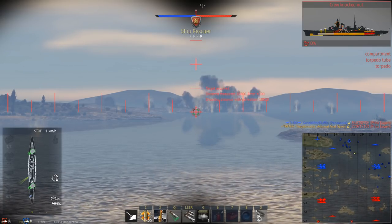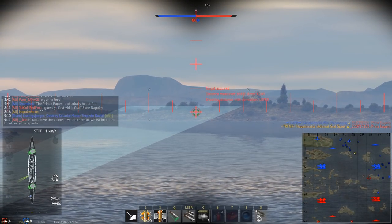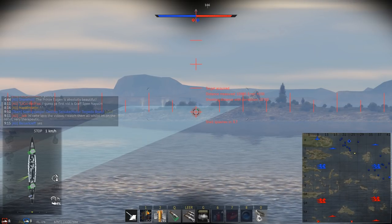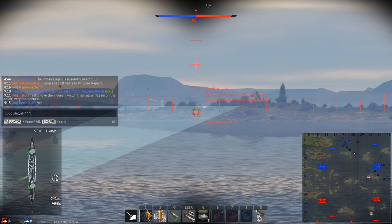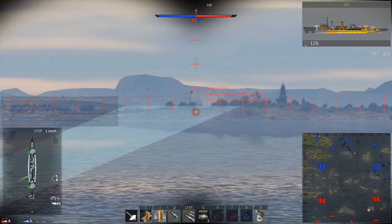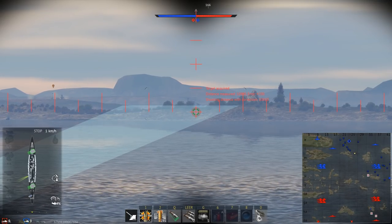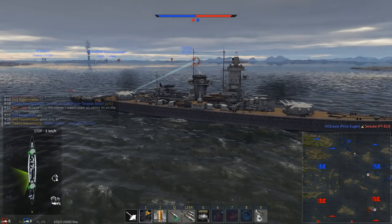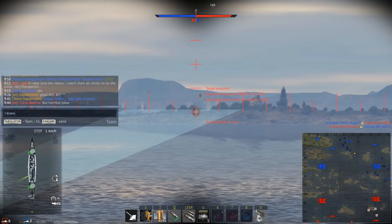Despite those initial orders to avoid combat, Captain Langsdorff decided he wasn't going to flee and ordered his ship to battle stations, closing at maximum speed. He realized a little too late that he was facing three cruisers, but decided to keep closing anyway. This strategy might seem odd given his 11-inch guns, but with Graf Spee's engines desperately in need of overhaul, the British cruisers had a 4-to-6-knot speed advantage. By closing early, he'd have a prolonged period to try and sink them; his ship was ultimately more heavily armed and armored than any opponent.